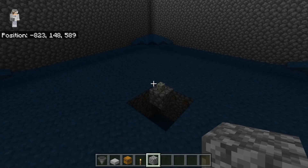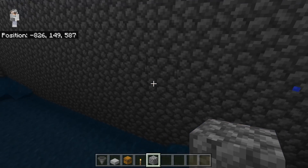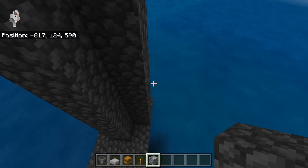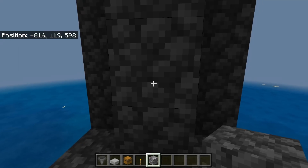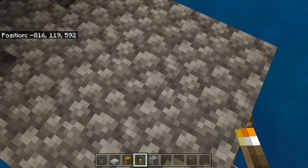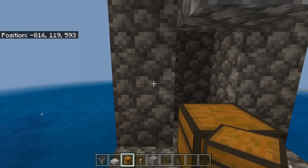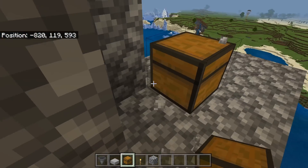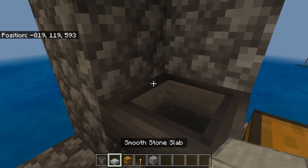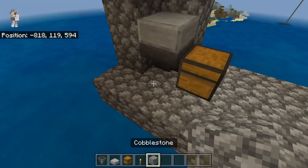By the way guys, the turtle egg will never hatch — turtle eggs only hatch when they're placed on sand. The next step is to exit this area of the farm, then come down to this platform over here. Then break these two blocks and place a torch right over here — this will prevent mobs from spawning on this platform. Then place down a chest, temporarily break these two blocks, crouch down, and place a hopper. Make sure the hopper is funneling towards the chest. Now place down a slab on top, then replace the blocks you broke.